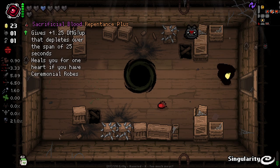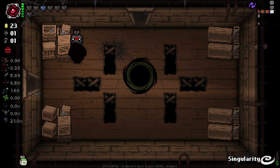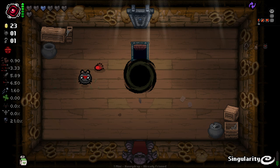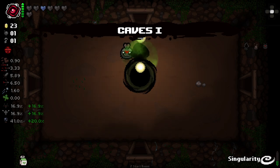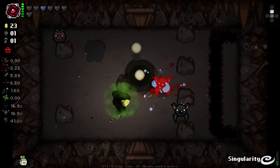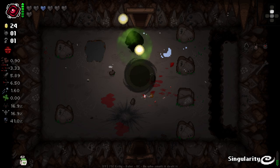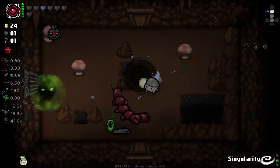Heals you for one heart if you have Ceremonial Robes — we don't need to heal for a heart, but it's kind of an interesting interaction with that little vial thing. I'm not actually sure where we got the vial, because I think normally you only get that from specific items. Either way, consumable gain has been pretty good so far — we've been getting quite a lot per room, though nothing is boosting that amount at the moment.